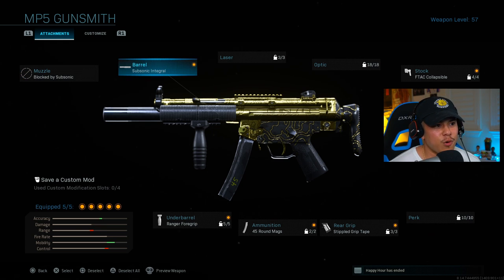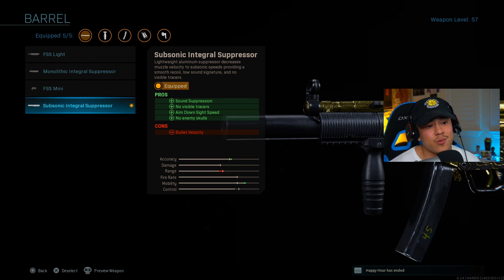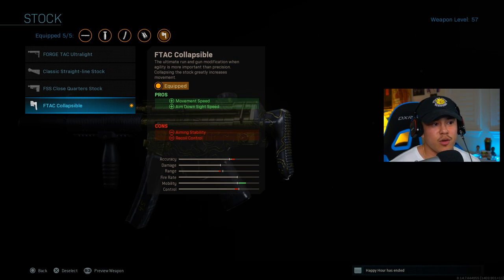For the MP5, for my barrel I'm running the subsonic integral suppressor — this is the best barrel attachment. Look at those pros: sound suppression, no visible tracers, aim down sight speed, and no enemy skulls. This is essential for staying stealthy and undetected. Smart players are going to notice those tracers and look at the compass to locate where enemies are firing from and kill you. The no enemy skulls pro means when you're flanking, enemies aren't aware their teammates are dead — the ultimate attachment for this weapon.